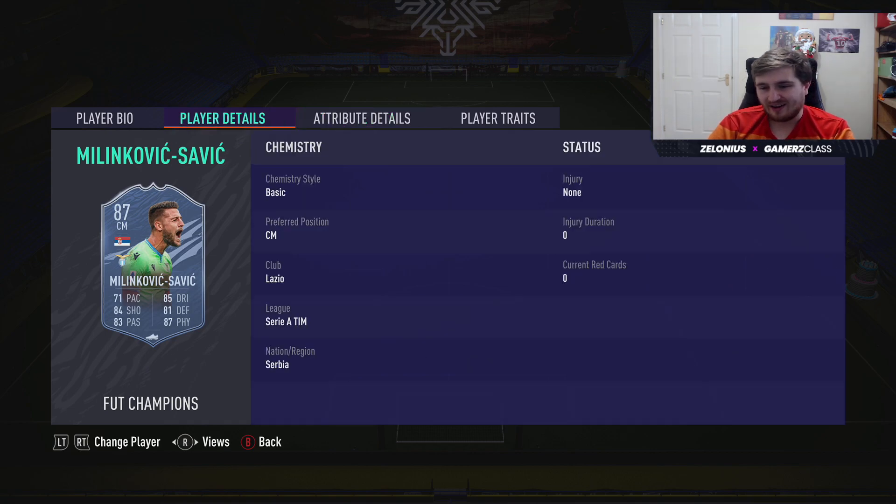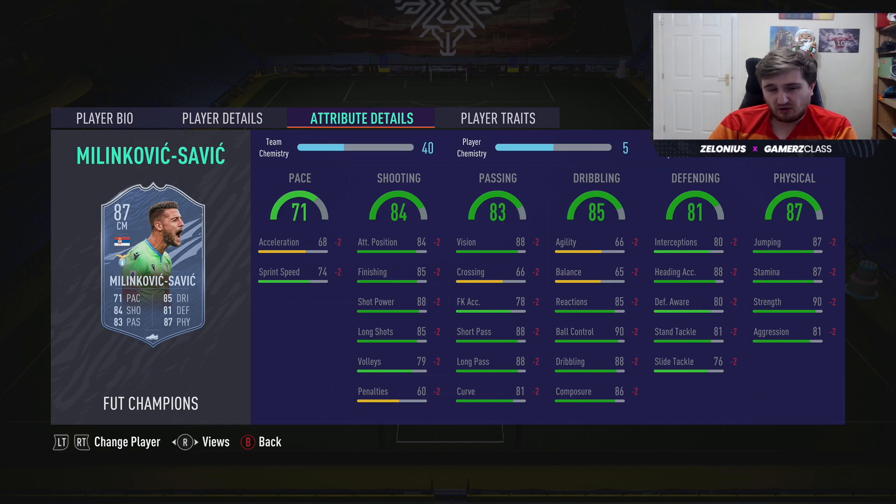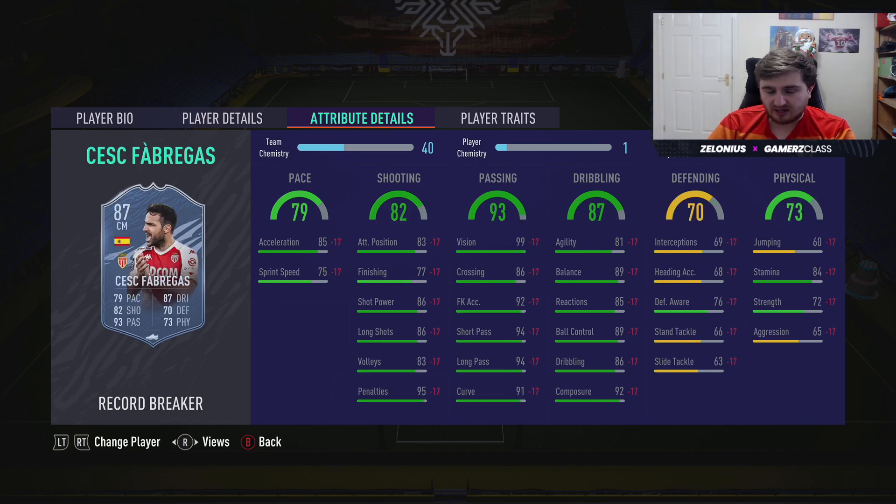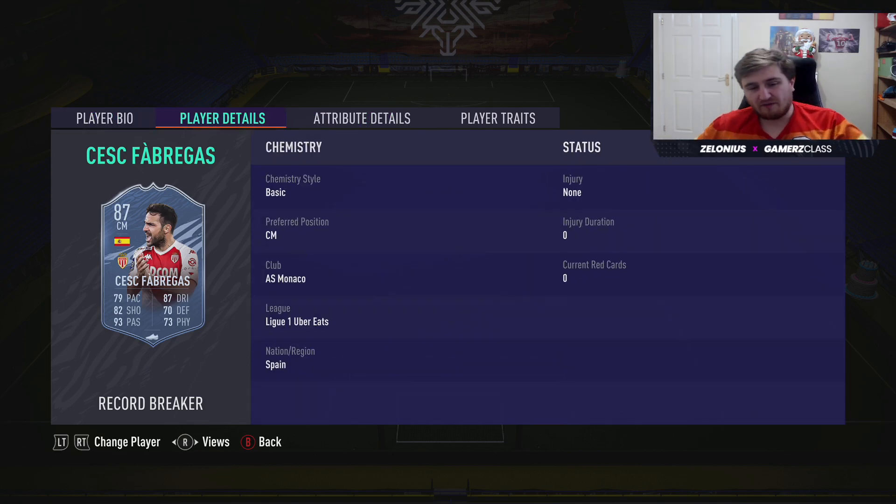Milinkovic-Savic — decent card, not amazing, but if you want something a bit different, a bit Pogba-like in Serie A, this is a decent option. The four star four star is quite nice and he's tall. Gini Wijnaldum — this card lacks a bit in terms of elite stats but the four star four star is nice. You'd expect Liverpool to go far, and if they win a few rounds and he gets to 89 it suddenly looks a lot better — this could be a very good card within a couple of months.